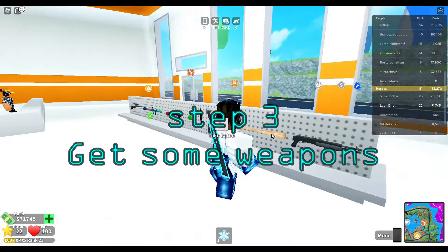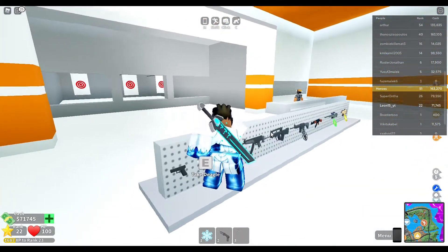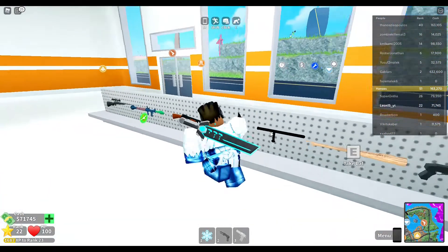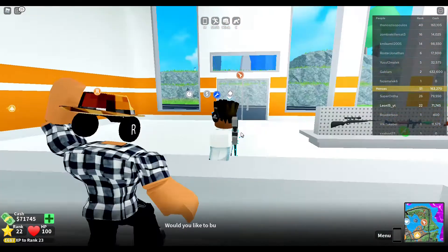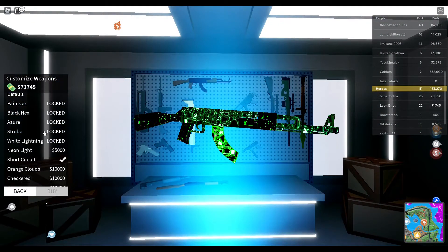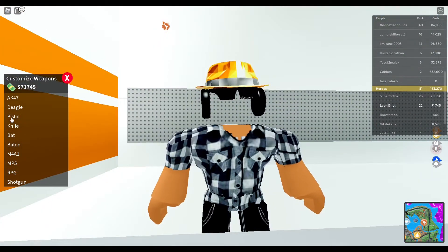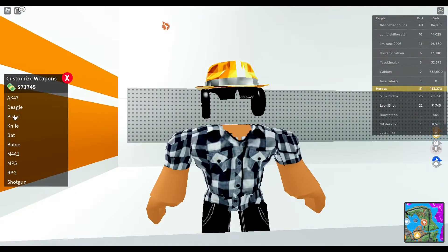Now that you're inside, step three is to get some weapons. I've died about three or four times — this is tiring. Step four: you come here and get some weapon skins. For me, my AK has this skin, but my Deagle has the regular pistol skin.